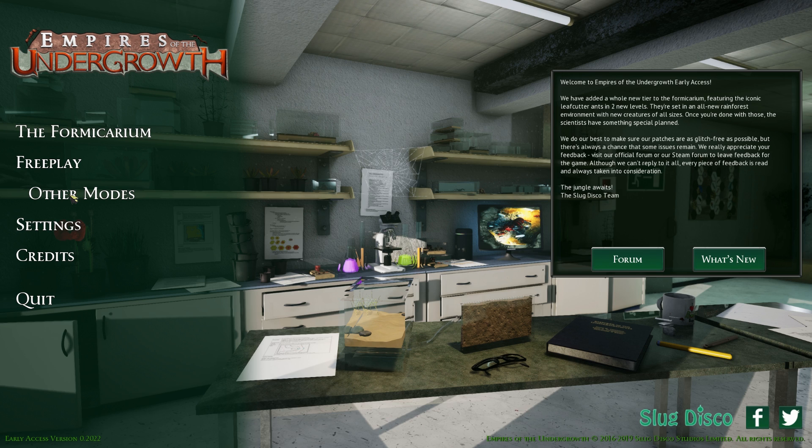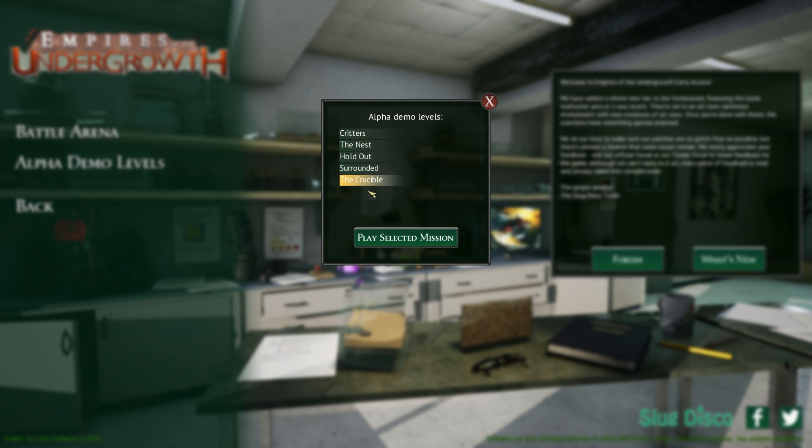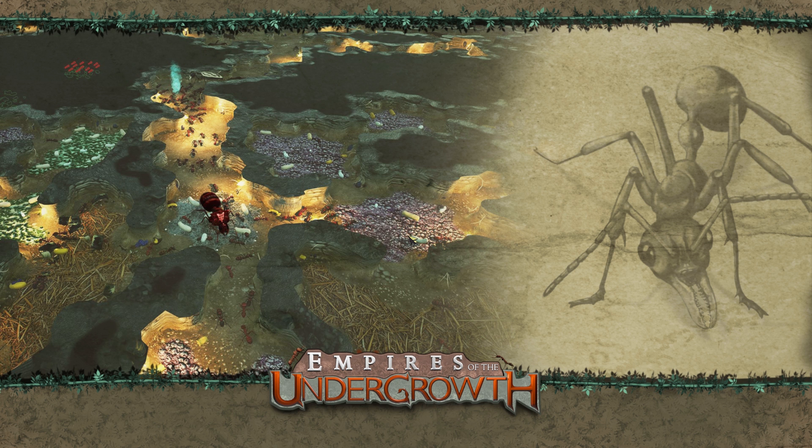So today I think I said last time we were going to do the hard mode stuff, but what I forgot about is in the alpha demo levels there is a new one called the Crucible. We're going to try that one first, and then next time we'll carry on with our hard mode attempts. We've got the two challenge modes to do for 2.1 and 2.2 - Rising Tide and Queen of the Hill - and hard mode on the standard leaf cutter levels. I'm not looking forward to that because the second leaf cutter level had that giant whip spider.